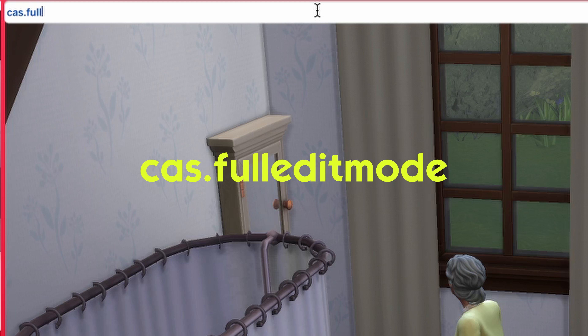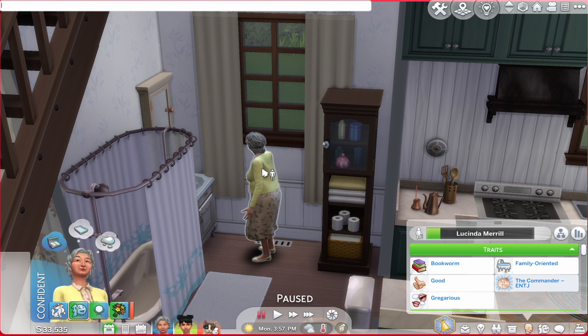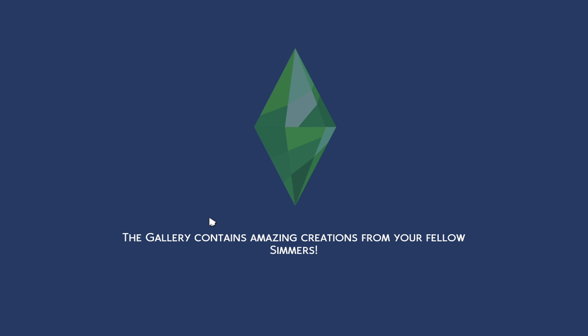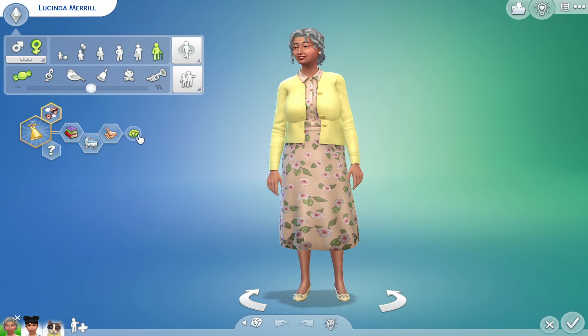If you want to change one of granny's traits — say from Good to Evil — type in: cas.fulleditmode and press Enter. Then Shift-click your sim and select Modify in CAS. This takes you directly to Create-a-Sim mode.